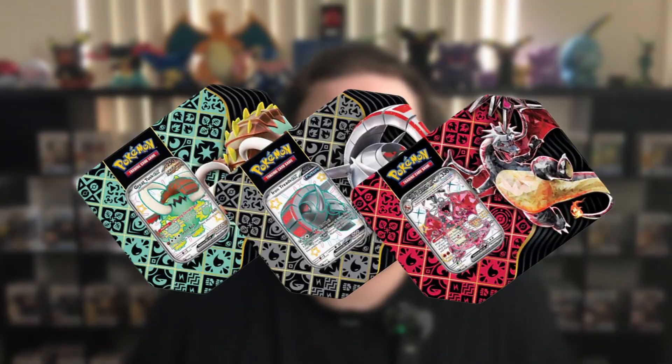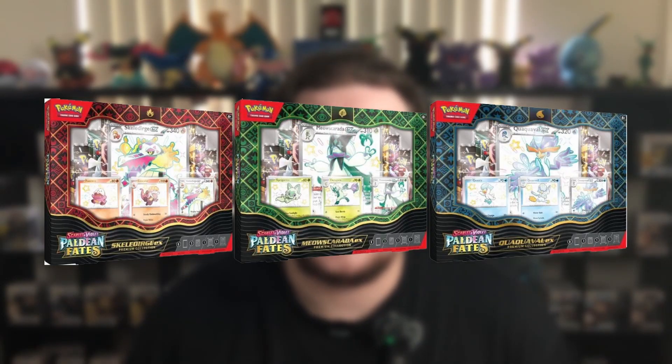That's one of each of the new Tech Collections, which has three packs and a pretty nice Shiny. I don't think it's possible to open one without getting a Shiny unless you're super unlucky. Please subscribe if you want to see each of the new Paldean Fates products coming out over this month. There's still a Tin Collection and the Ultra Premium Collection, and three of the starters, so please subscribe.